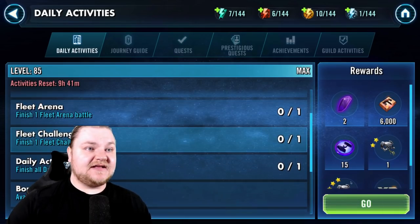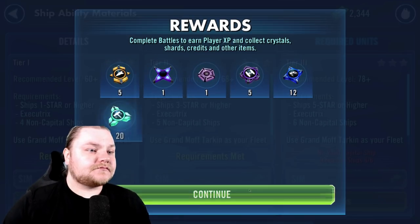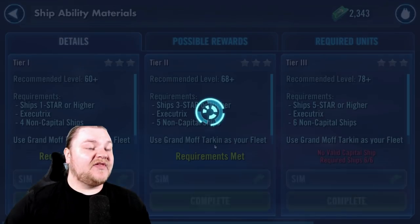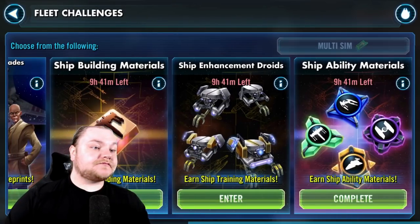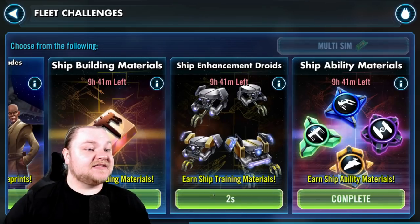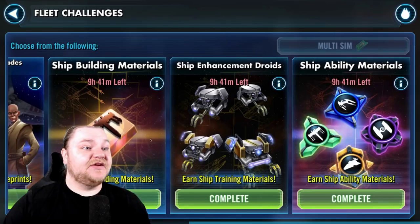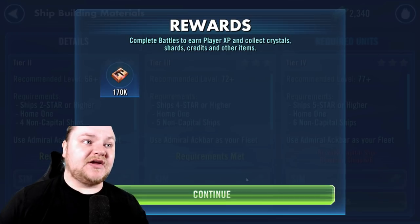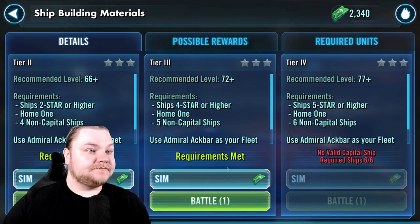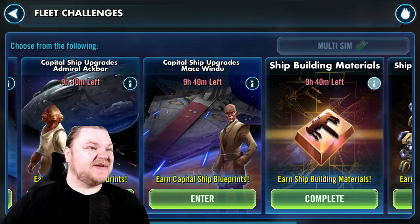Mods make all the difference. Is it zeta day? It's everything day. The next zeta we get is going on Palpatine's leader ability - hopefully we can get that before GAC recycles again. That way the next round we will just be unstoppable. We could probably use Vader to solo some teams and then use Palpatine, Thrawn, and Tarkin as another combo - or Dooku instead of Tarkin. That could work, especially in 3v3.